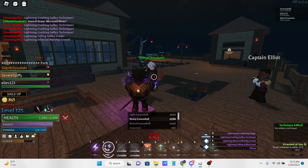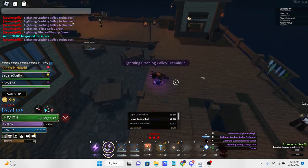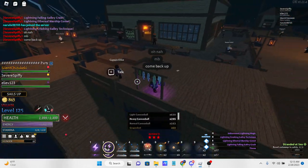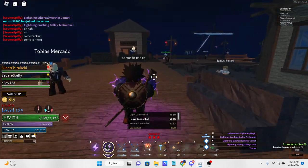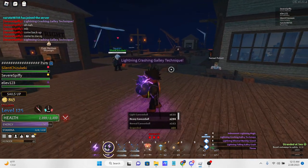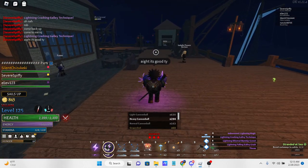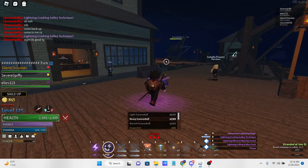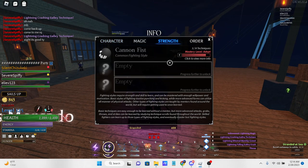The next move is the Rushdown for Cannon Fist, and it looks pretty cool — check this out. That was pretty buggy, I'll redo that. So basically this rush, I have 20 hits on this. You knock the person back and start throwing cannonballs at them. It looks really cool. So that's pretty much the summary of the moves I have: Crash, Smash, and Rushdown — that's my Q, E, and R. Pretty much all my cannonball throwing and stuff, those are the moves I currently have unlocked.